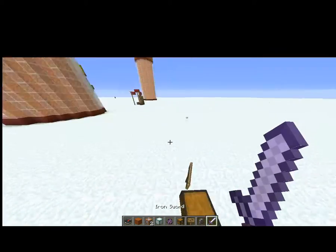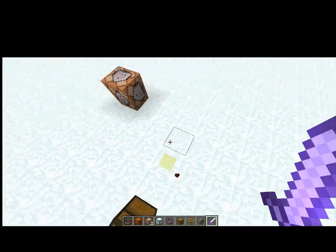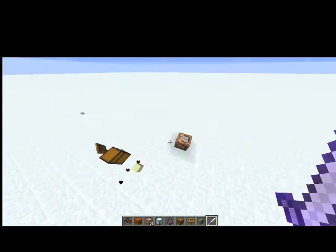If we go back and hit it, you can see something is there — it's actually an invisible shulker. So that's method number one.